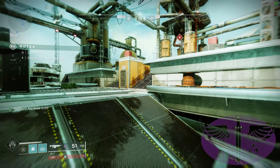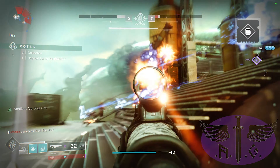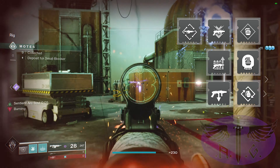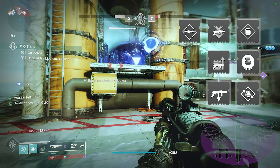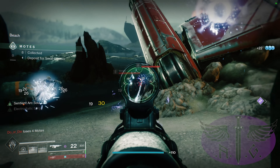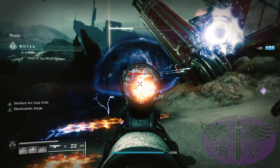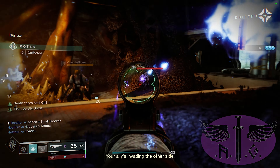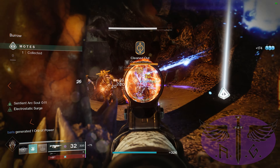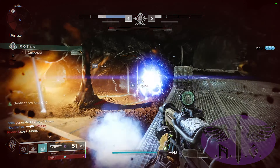Our weapons are the Succession for invaders and shriekers, Gnawing Hunger for Demolitionist, and Anarchy purely for primeval damage. Our mods bump the Discipline stat and along with this we have Explosive Finisher, Bomber, Grenade Launcher Ammo Finder, Reserves and Scavenger, and Auto Rifle Loader. If we play our abilities right, we can have a supercharged arc soul active for the whole game. When we activate it we have 20 seconds, and with that added damage we swiftly take out enemies with Gnawing Hunger which recharges grenade energy via Demolitionist. When the timer gets low we activate our rift, bringing it back up to full — even longer due to Electrostatic Surge. All in all, we can extend the supercharged arc soul duration to as much as 60 seconds per cast.